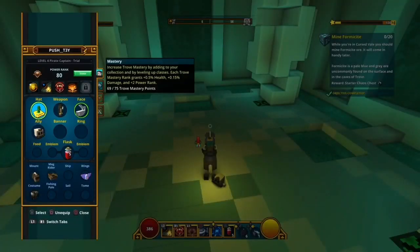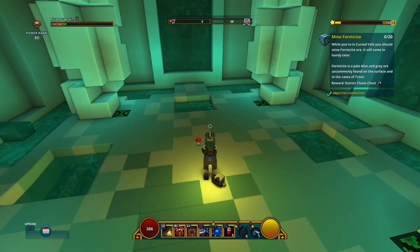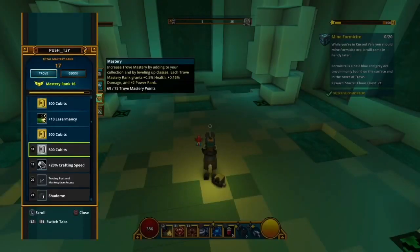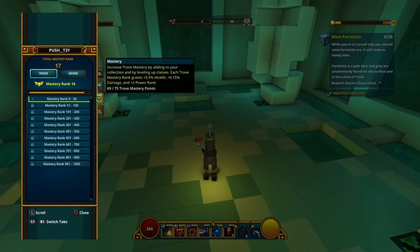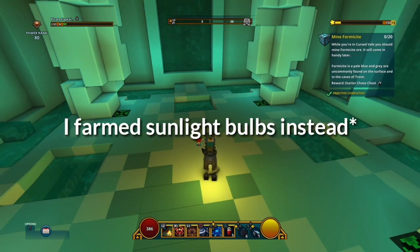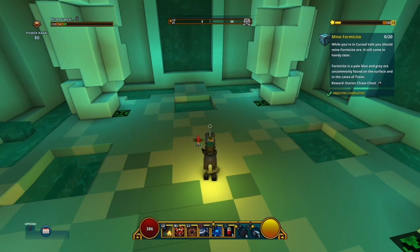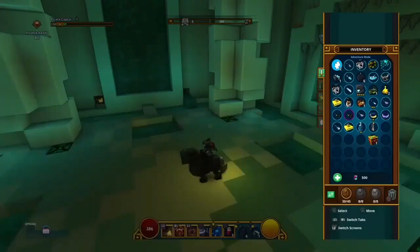After trying all classes to level 4, I got to Mastery Rank 15 — no, 16. Close to 20, then I can use the trading post and marketplace to buy things. First, get some flux with primordial flames, and secondly buy some Stellar stuff and also pearls and things. I really need to grind a lot of flux for that.